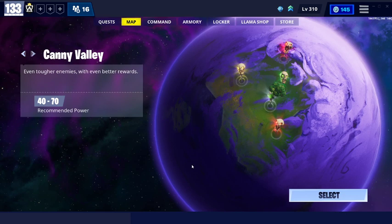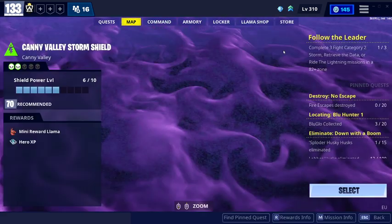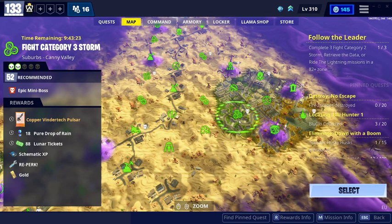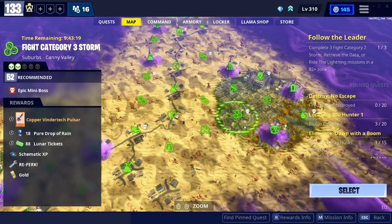Now let's go over the legendary mission alerts. The first one is in Canny Valley. Level 52 Category 3 will give you Wintertech Pulsar, which is a burst rifle. I tried it — it's not that bad, but not my favorite.